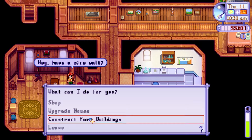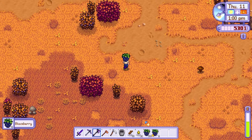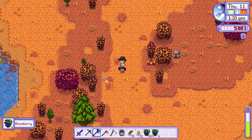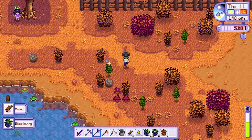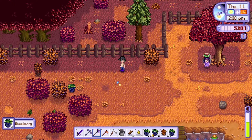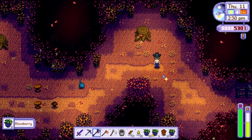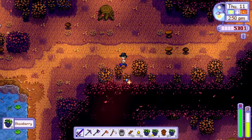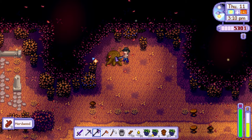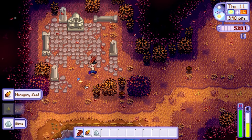On day 11 I visited Robin and requested an upgrade on my home. I then spent the rest of the day going around the map collecting blackberries — I'm not quite sure why I did this but maybe I can turn them into wine at some point. Around this time of the game I'm already so far advanced that it's a case of waiting for winter to come so I can finish the community centre and start planning my ideas for ginger island. If you don't know what ginger island is, stick around as I will be taking you on a journey.